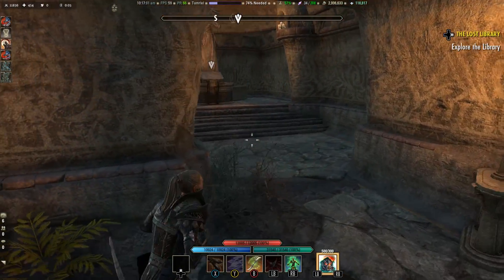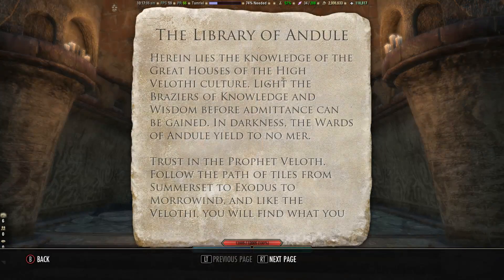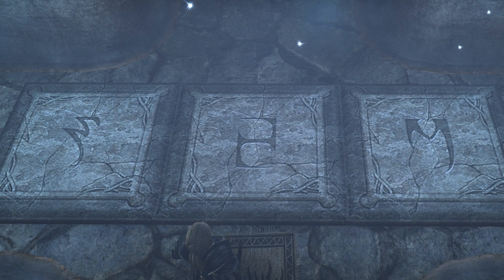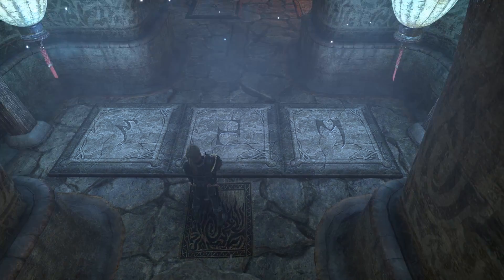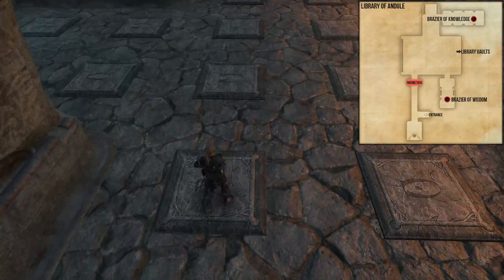Inside the Library we have to solve a small riddle. To progress further, we have to light two Braziers — the Brazier of Wisdom and the Brazier of Knowledge. To reach the Brazier rooms, you have to follow and step only on the tiles which are shown at the entrance. After we successfully light the Braziers, a path will open to the Library vaults.